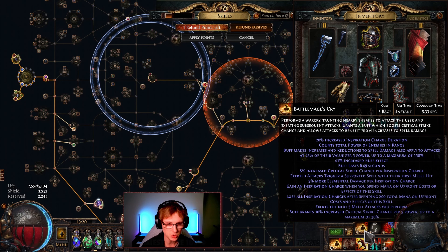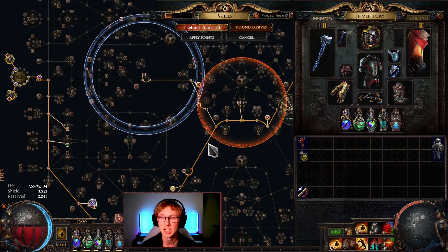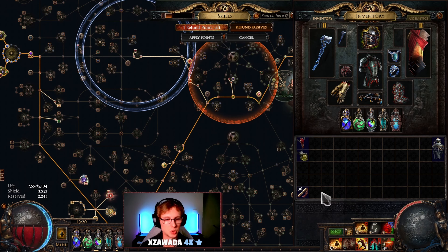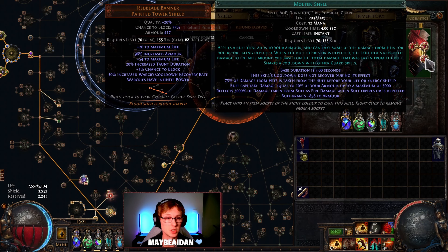Whenever you use battle mage's cry, it causes the increases and reductions to spell damage to also apply to attacks at 25% of the value per five power, up to a maximum of 150%. This is where our shield comes in — Red Blade Banner. We always have infinite war power, which basically means all of our damage that is applied to spell damage is applied to our attacks at 150% of the value. This is a huge increase to our damage. Spell damage actually becomes a huge benefit to our attack damage due to battle mage's cry. And interestingly, when you exert an attack with it, it actually triggers a socketed skill, meaning our Molten Shell is automated, which is very nice.